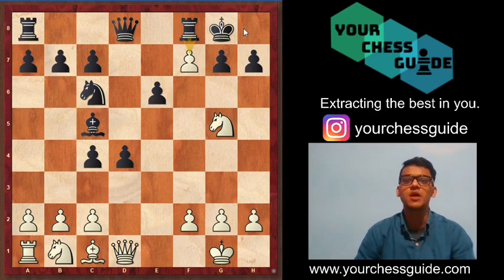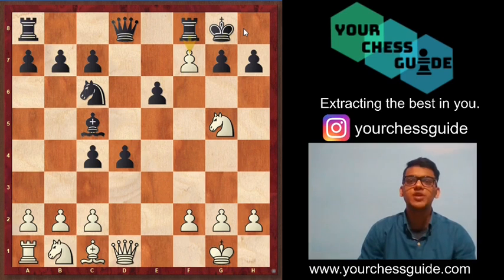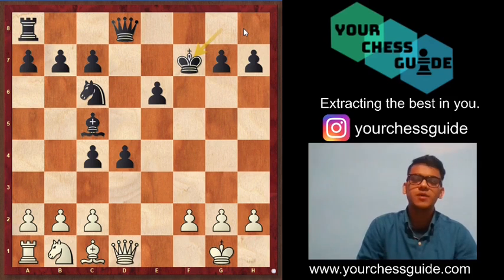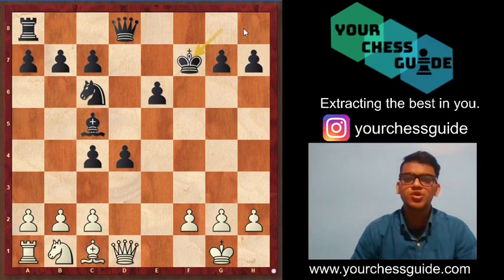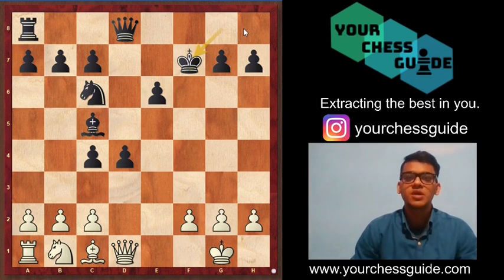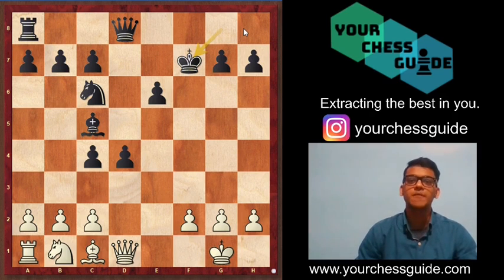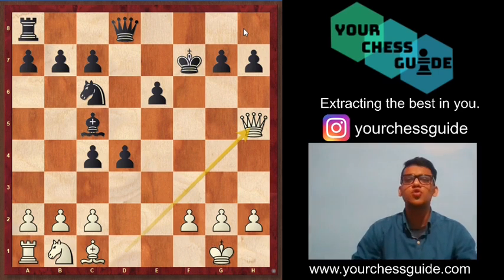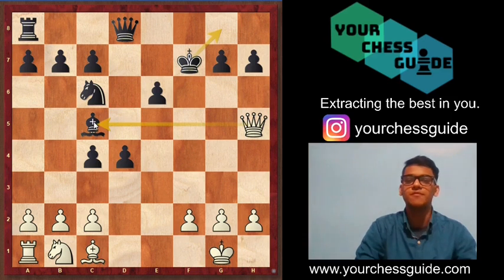In both lines — rook f7 or king h8 — white is going to win. If rook takes f7, you take back, black takes back, and now the exposed king and an unsupported piece are basics of combination. Queen h5 check, king goes back to g8, and now you simply grab the bishop on c5.